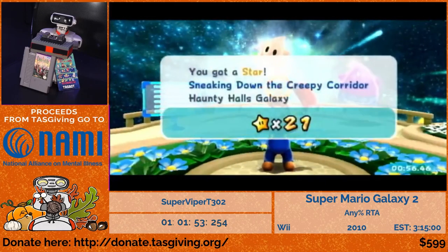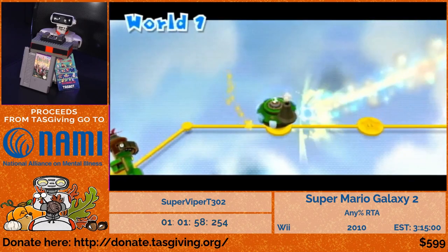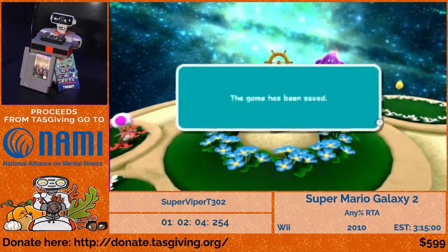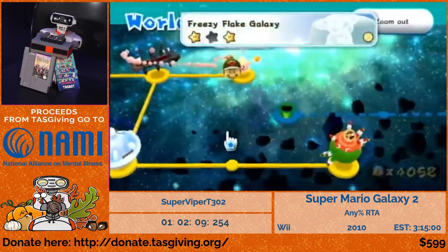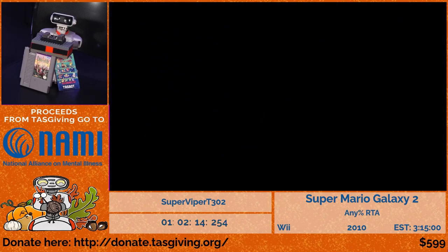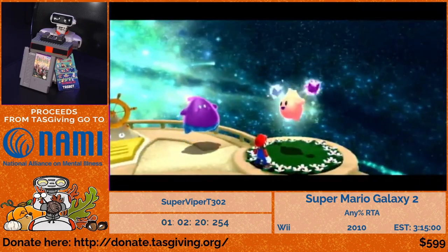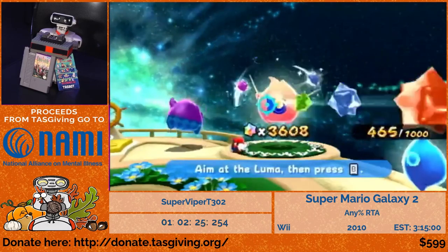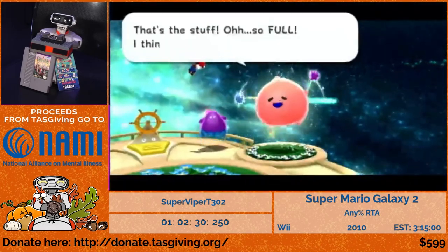Now unlocking the second Hungry Luma in the run: Beat Block's Hungry Luma. This one is really weird — for some reason, the last star bit you feed it always shoots out later than the rest. That's nice because since you can move while feeding a Hungry Luma, I can set up a backflip to the button, which is what I'm doing here. This is one of two Hungry Lumas in the game that works like this.